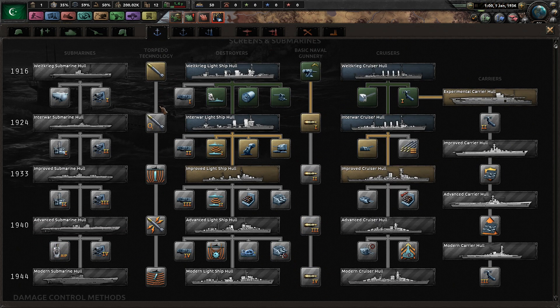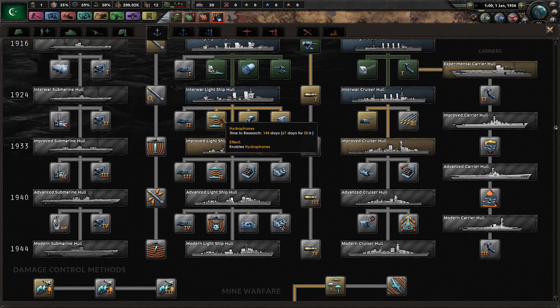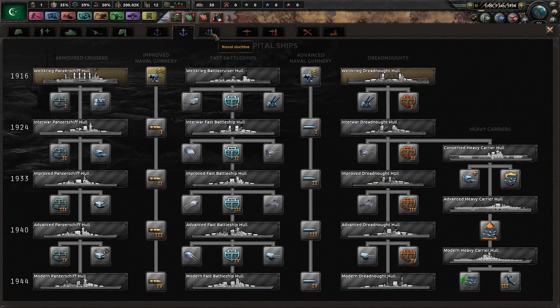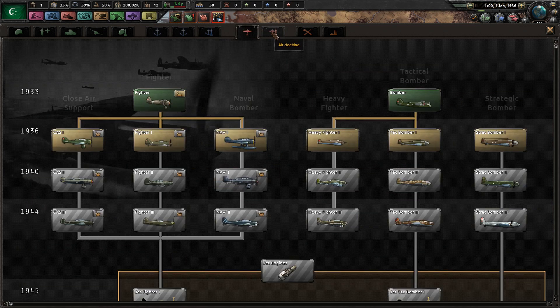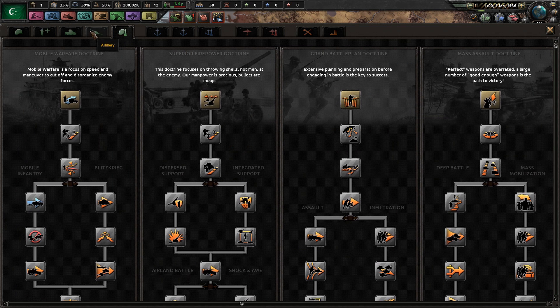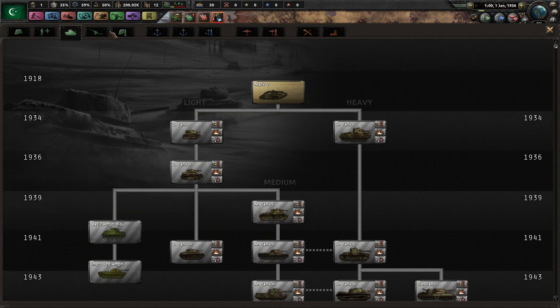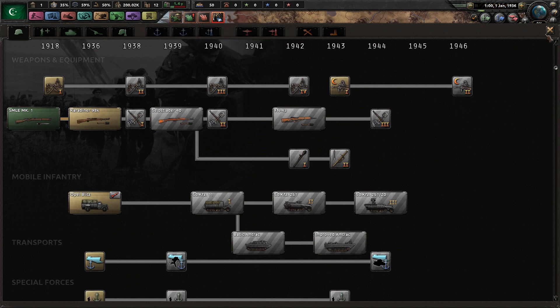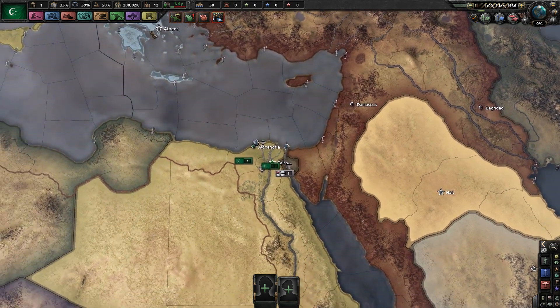Screens and submarines. It is still organized by year going down, not from left to right. So presumably, you get your new hulls via the decisions, and then you have to research different ways of upgrading those hulls for more customized ships. That is fascinating. I'm not sure we're going to be very heavily involved in the naval game as Egypt, but we can try. Land doctrines — we're probably going to go for Grand Battle Plan, but I'll show you why in just a little bit. Artillery, armor, and support companies all look pretty familiar. It's mostly just the naval game that has been completely revamped from what I am used to.